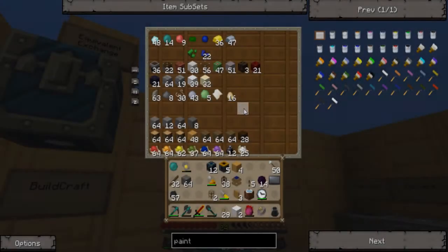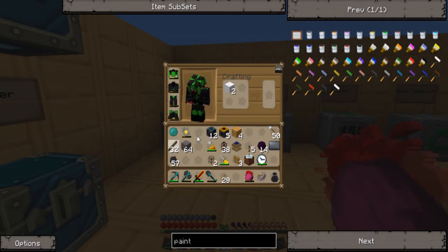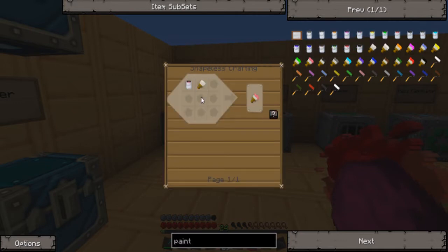I'm going to need two pieces of hole because I'm going to need two paintbrushes. Now these are made by crafting a paint thing.